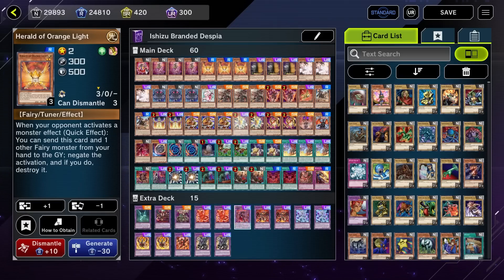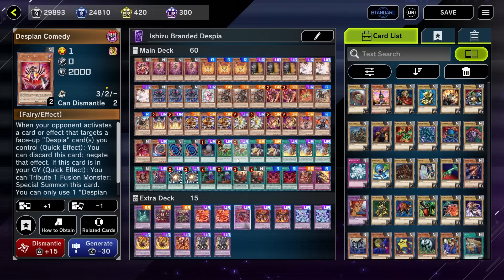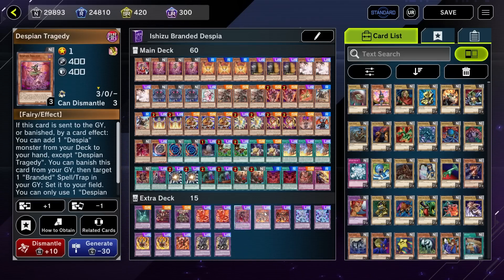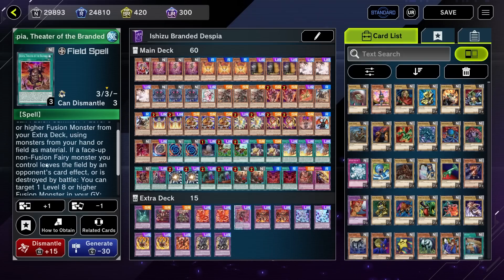I was looking for good Fairy-type monsters and realized — oh yeah, the Despias are all Fairies. Dramaturge, Ad Libidum, Alibur, Tragedy, Comedy — they're all Fairy-type monsters. So I figured this was one of the best decks to slot in the Shizus, Orange Heralds, Grass, and all that stuff. The main motivation for milling in this deck would be to hit something like Despian Tragedy to get the search, or just to generally set up stuff in your graveyard for a Branded in Red or maybe a Despia Theater of the Branded.